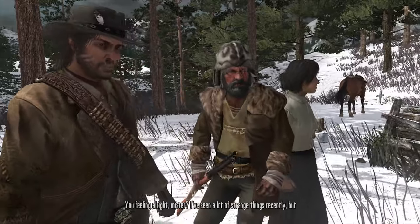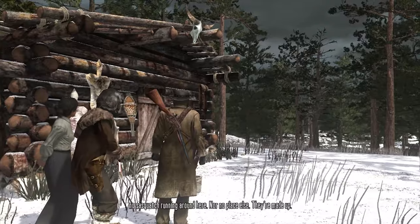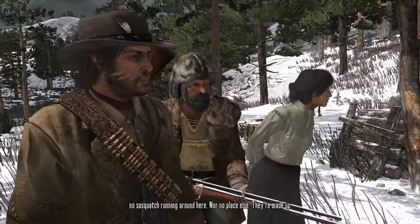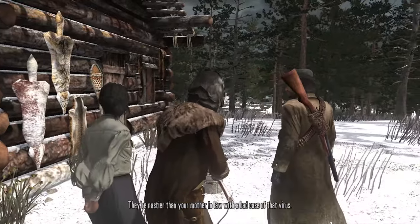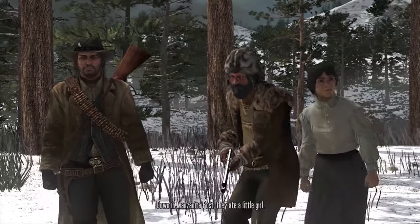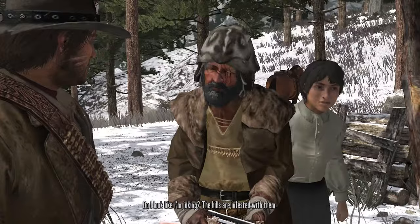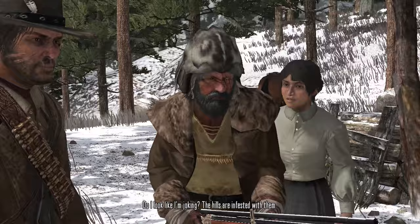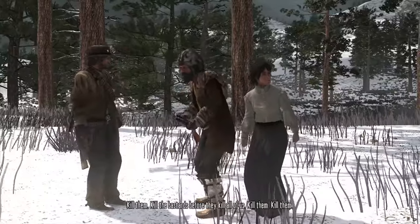NPC: 'You feeling alright, mister? I've seen a lot of strange things recently, but no Sasquatch running around here nor no place else. They're made up.' Other NPC: 'They're Sasquatches every place, cowboy. They're nastier than your mother-in-law with a bad case of that virus. Down in Manzanita Post they ate a little girl.' 'Are you serious?' 'Do I look like I'm joking? The hills are infested with them.'